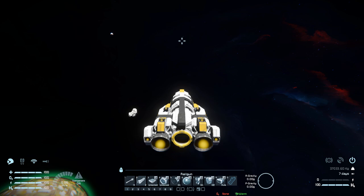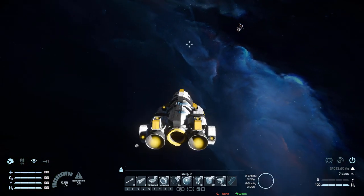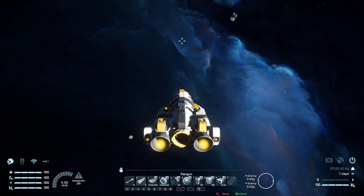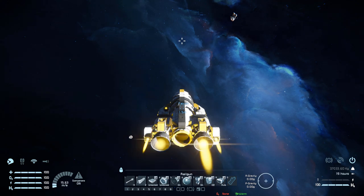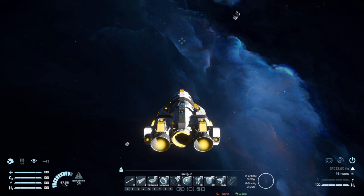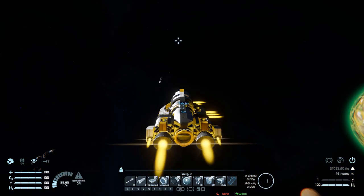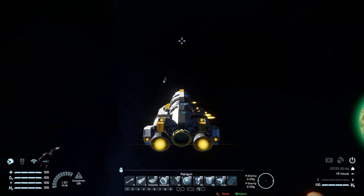We're going to fly it around and see how it flies, then find a nearby asteroid. As you expect from having two large hydrogen thrusters at the back, we are very fast. Coming to a stop we are a lot slower, but luckily we have the gyroscope controls to do a 180, boost forwards, and stop ourselves in a much quicker time.